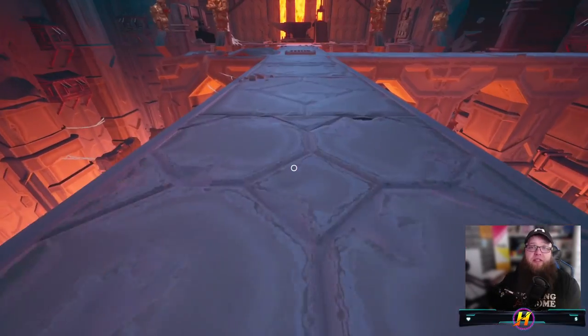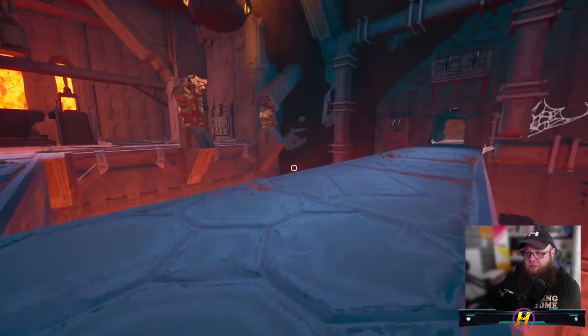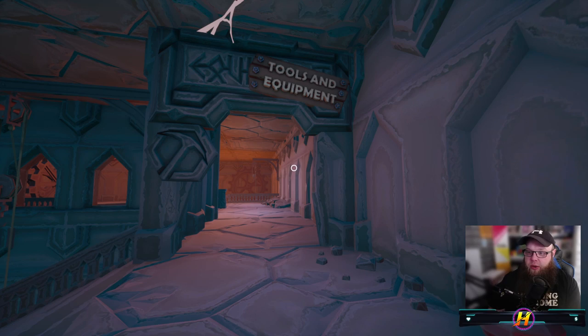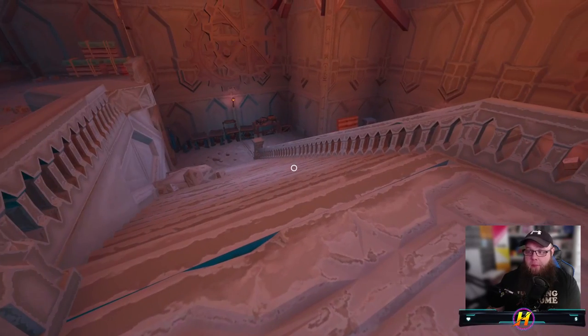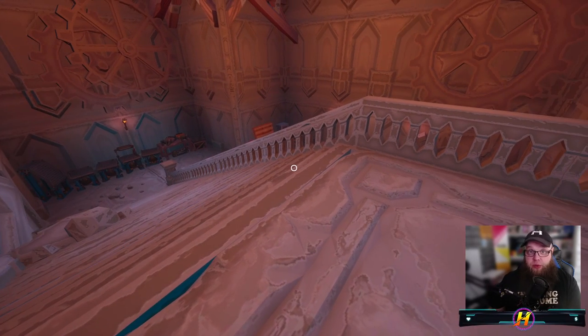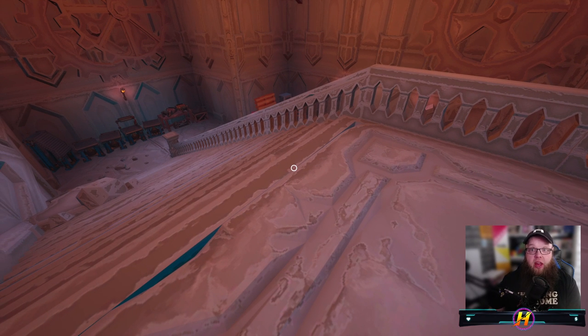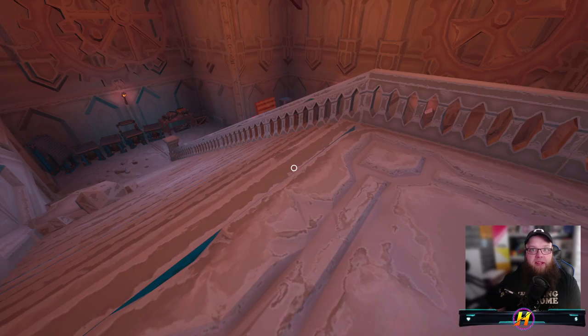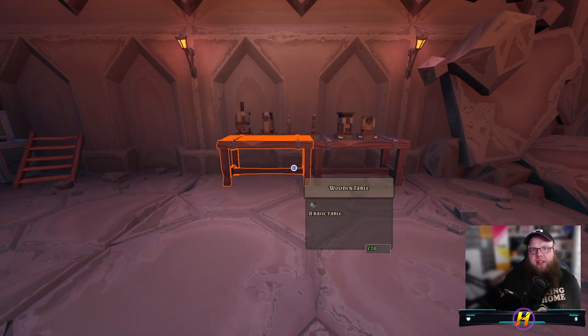So first off, we're going to the store. This is the only tools and equipment store in the whole game that has the miniatures — you can't get them anywhere else. You can't buy drills, you can't buy harvesters. You have to use your materials you earn to make your plots and your builds bigger and better.